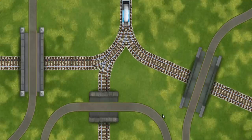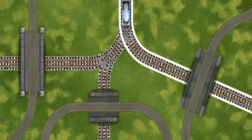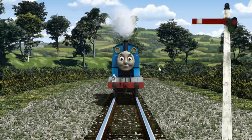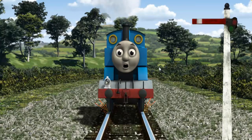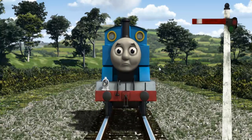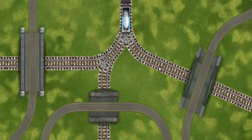Help Thomas find the track that goes under the shortest bridge. Thomas was on the wrong track. He needed to go a different way. Show Thomas the track that goes under the shortest bridge.